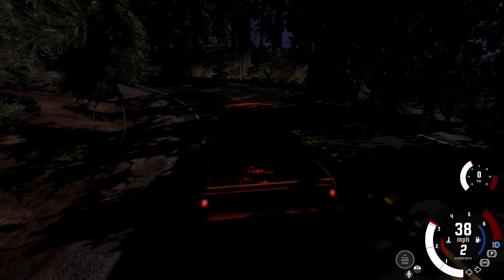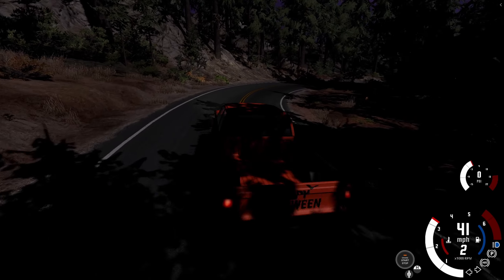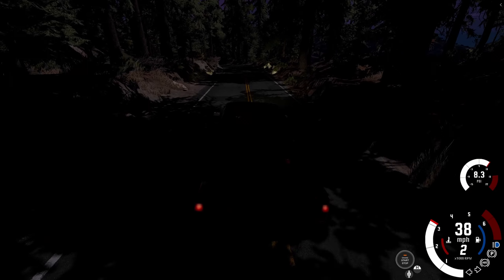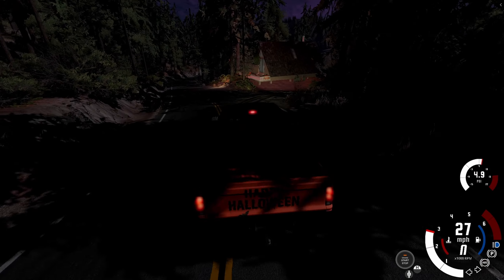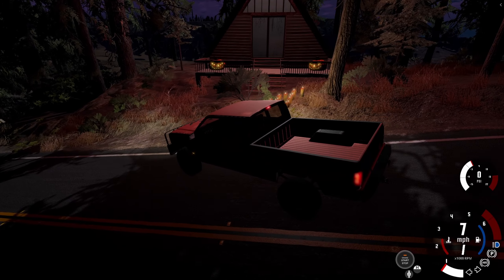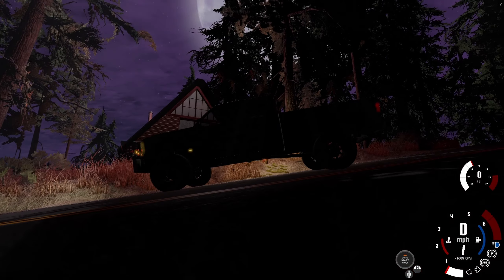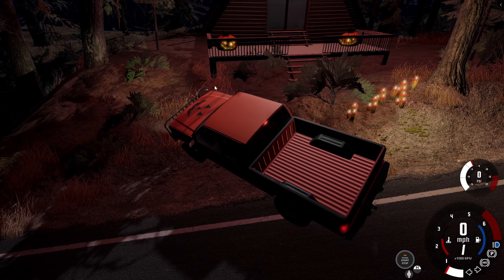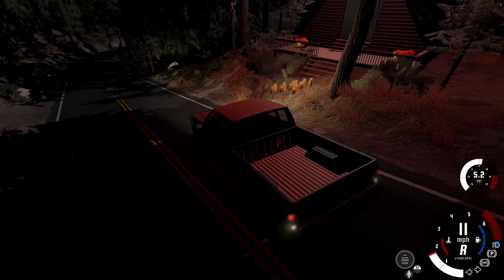Driving through here in the dark is a lot more difficult than I thought it would be, especially since the headlights don't seem to be doing too much — I'm pretty sure I've got my high beams on, yes I do. There is something up here. I don't remember — I think this little cabin thing was always here — but it looks like some candles were added along with some pumpkins and a little bit of ambient red lighting to make it look a little bit spookier, which is nice.